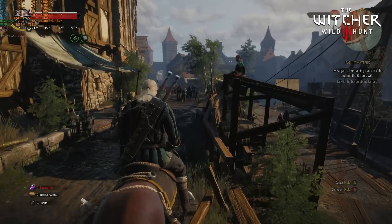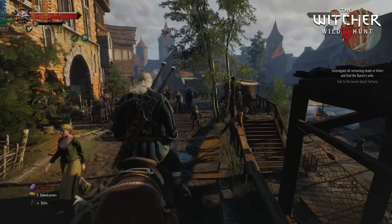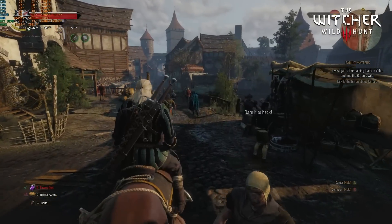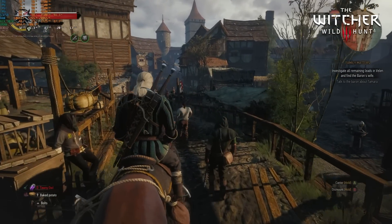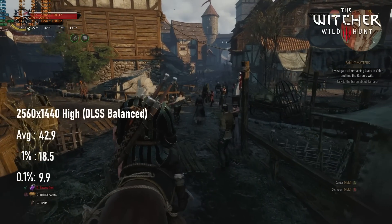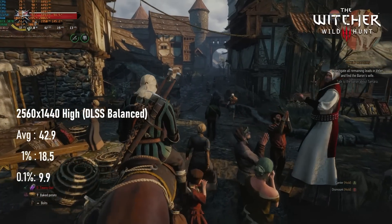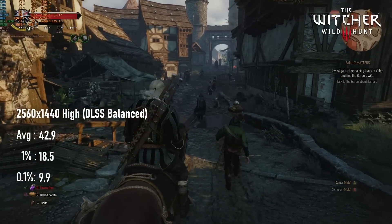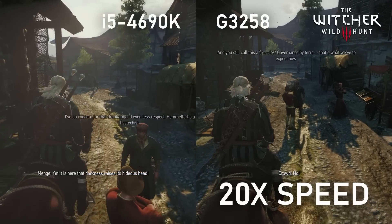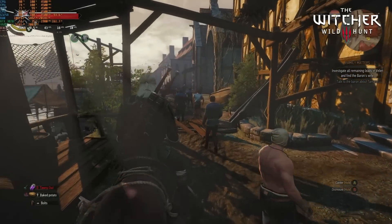The Witcher 3 performs quite closely to Cyberpunk on the 4690K, which is appropriate. The first run was, as usual, extremely stuttery, and the second pass didn't improve a whole lot either. Averages at 1080p Ultra with DLSS balanced were around 43 FPS, 1% lows fell below 20 FPS, and 0.1% lows dropped to only 10. Considering how the G3258 did, this is definitely a win for Socket 1150 — but as you'll see next week, there's still room for improvement.